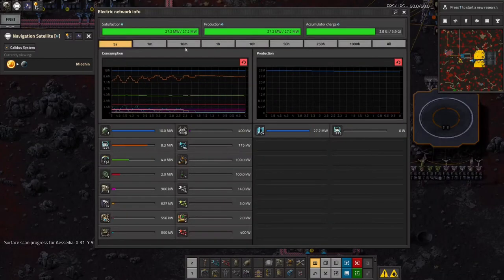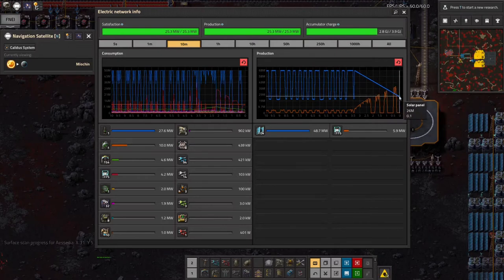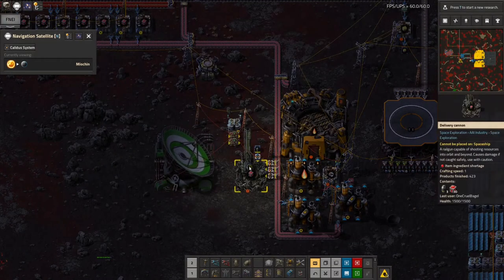Once daytime rolls around again — which is actually going to be a while; we're still on the downward slope, sort of what you might call dusk, where the amount of solar power available is dropping off relatively quickly. Looking at these graphs, each block is about three minutes, so in another five minutes or so the sun will come back up, we'll get enough power, everything up here will start running again happily, and I can start hammering away with the delivery cannon again.